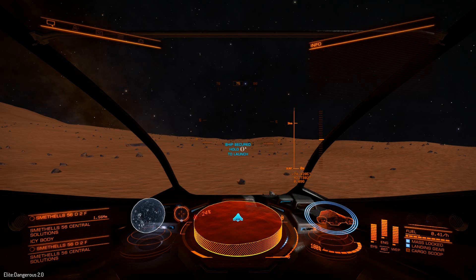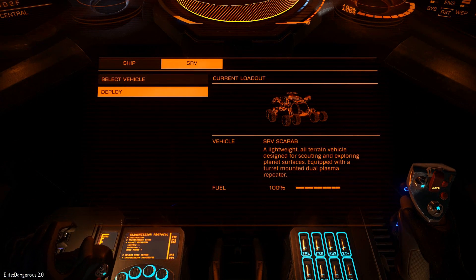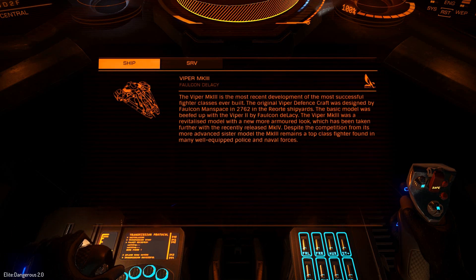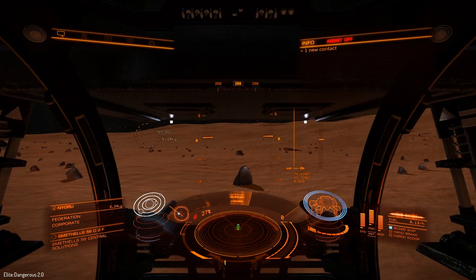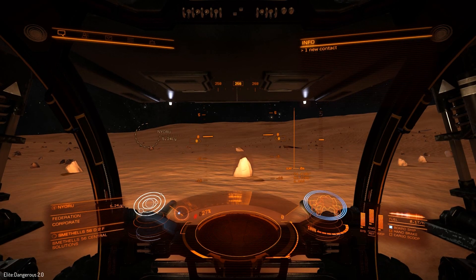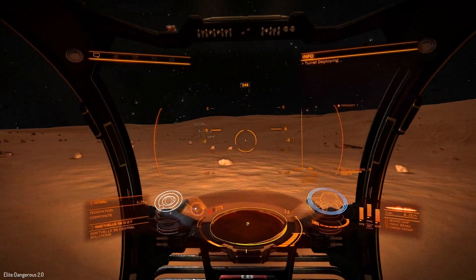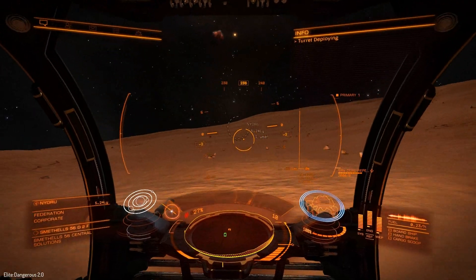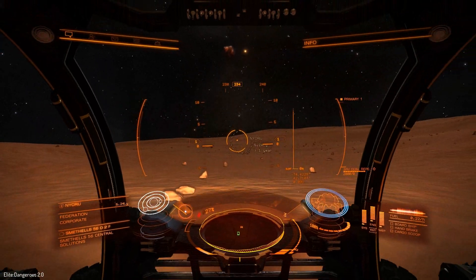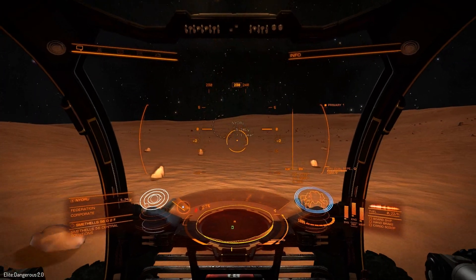Now we will enter the vehicle menu by pressing the free key on the keyboard right here. Here we can switch between the SRV and the ship. So here we are in our planetary vehicle. Very small step for man, but a giant leap for mankind. We are driving around — it seems like a dune buggy. Let's try taking some speed. It should have some thrusters. The thruster is right there.